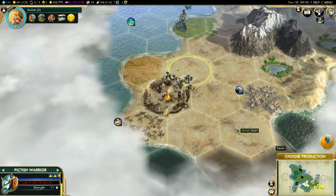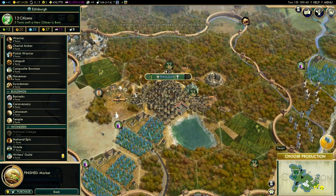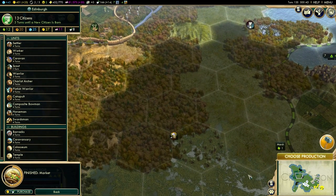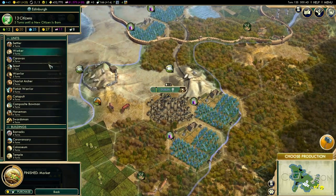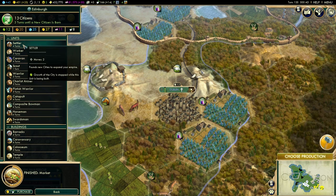We might be able to take these guys out — we're chipping away at them quite well. On our next attack it should be a decisive victory. The question is, do I build a settler and head down here for city number five, or do I make another caravan? I think I'm going to go the settler route.